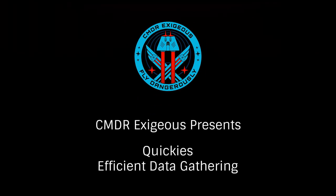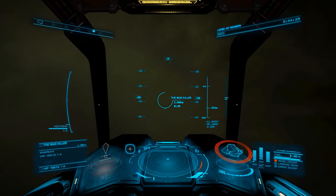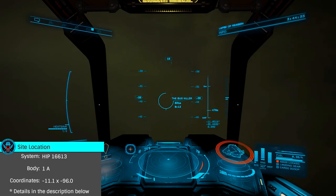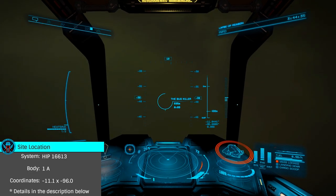In this Quickie with Exegius, we'll look at one of the most efficient ways of obtaining data for engineering: scanning comm control beacons. These are located at a crash site on HIP 16613, body 1A. The coordinates are in the description below.